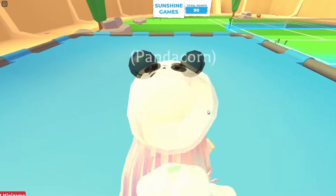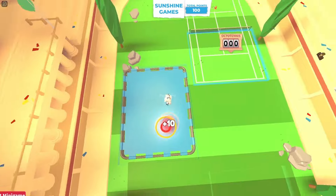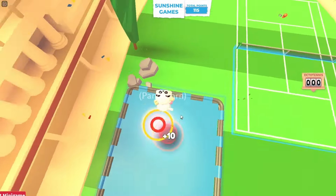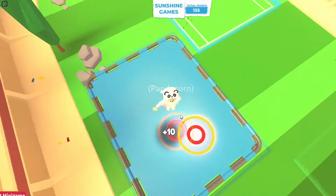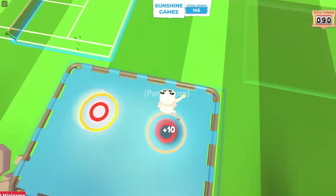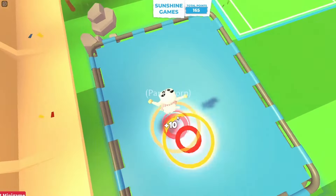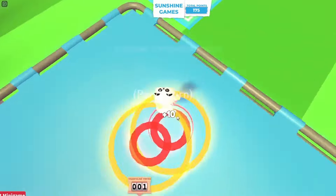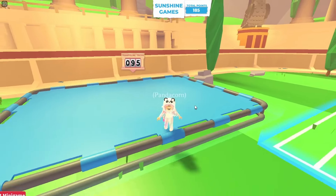For the trampoline, I would recommend not being in first person because then it's really hard to see. Just be zoomed out and look at your shadow. You can see your shadow and your body. Make sure you hit the red — don't hit the yellow because then you will only get five points. You don't have to be exactly in the center, but as long as you hit the red and don't touch the yellow, you will get 10 points.